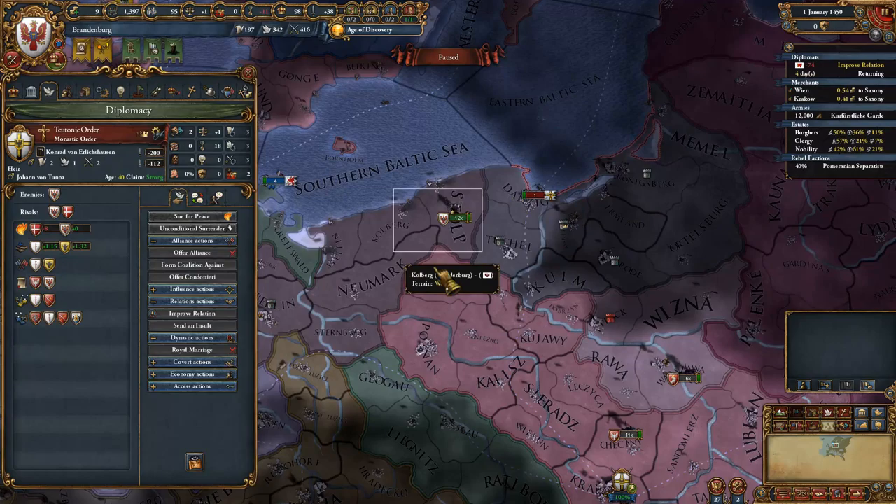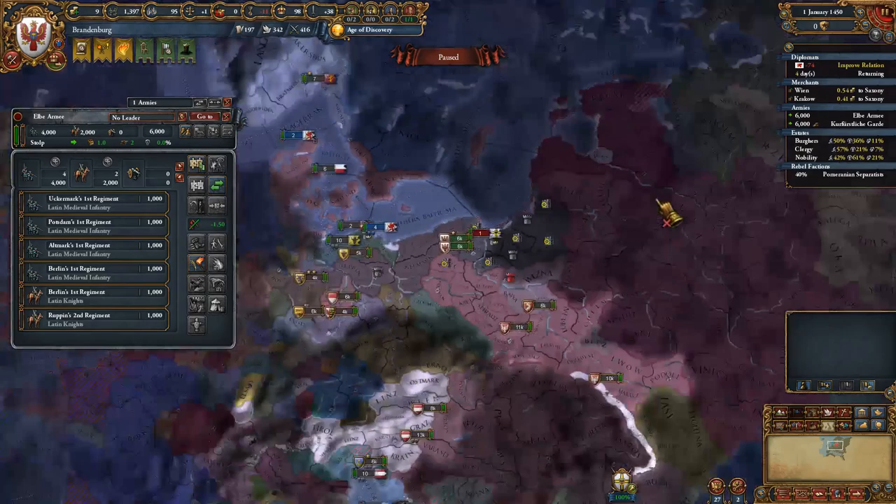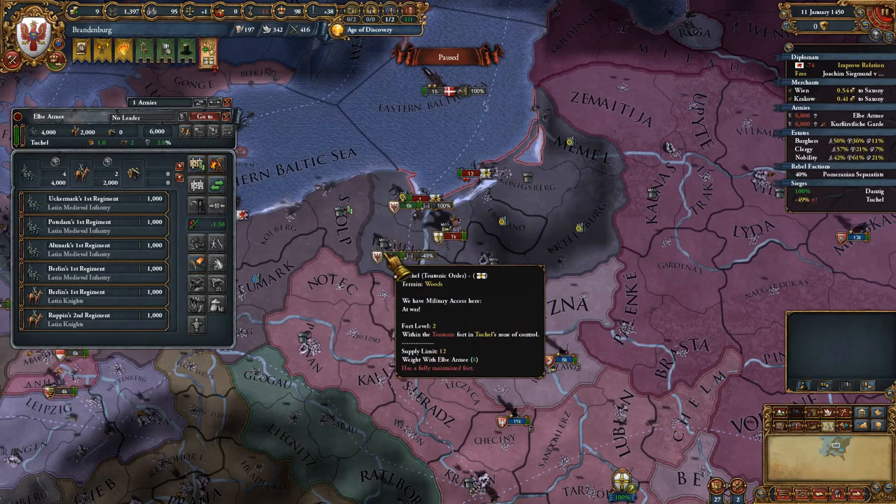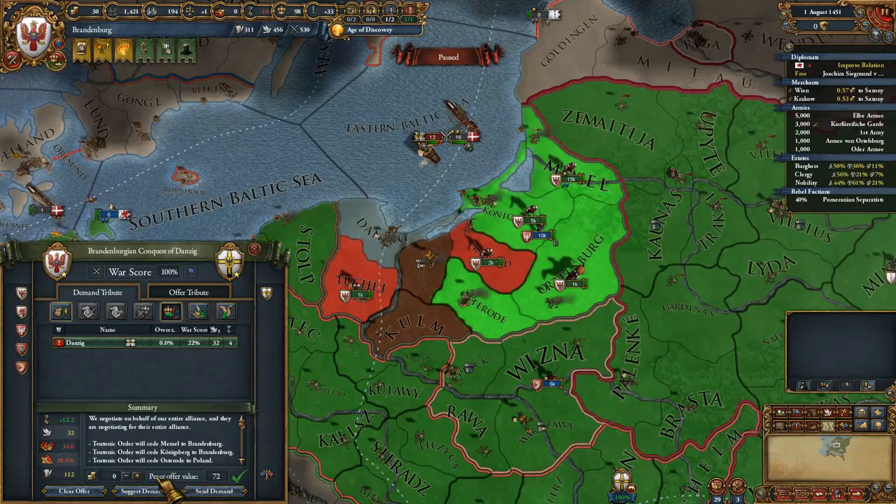Just before you do this, set all provinces of the Teutonic Order as provinces of interest. Then, during the war, rush to occupy every province that Poland has set as a province of interest. This should be a relatively easy war, as the Teutons are usually embroiled in another war by now. And even if they aren't, their allies aren't going to be any match for the Polish-Lithuanian Commonwealth.